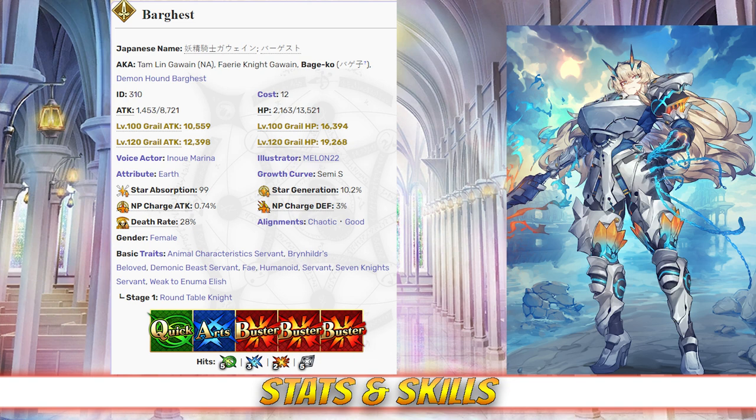Overall, Gawain oddly enough has a very defensive stat spread with low offensive investment, despite her buster deck, which is extremely uncommon for a buster gorilla type of servant.